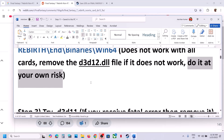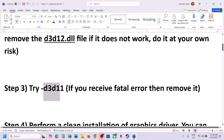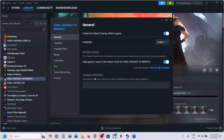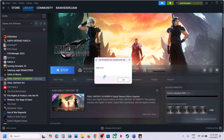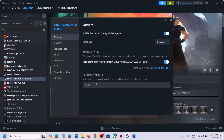The next step is to try the D3D11 launch option. Go to Steam, right-click on the game, select Properties, and in the launch options type '-D3D11', then launch the game. This has worked for some players. However, if you receive a fatal error, remove everything from the launch options and follow the next step.